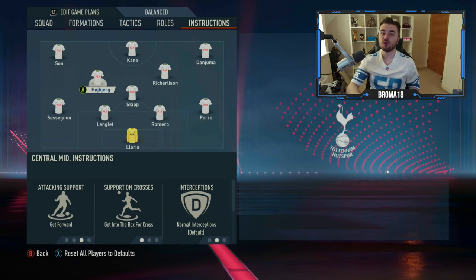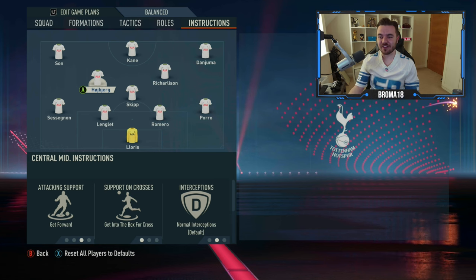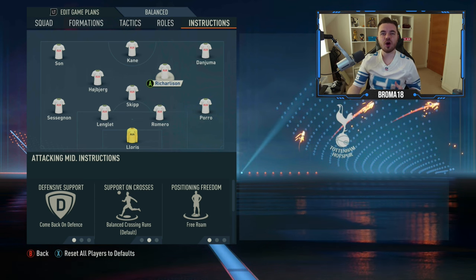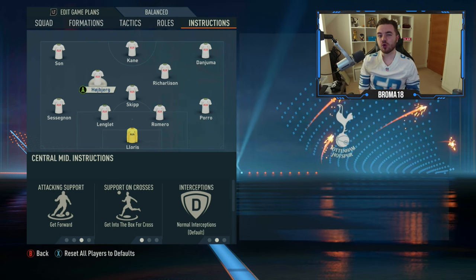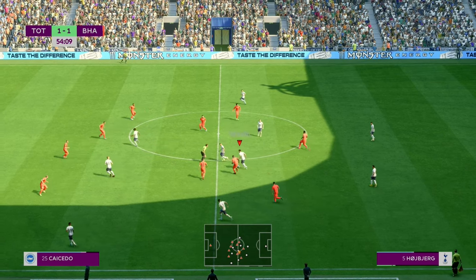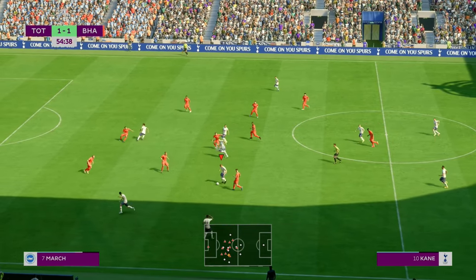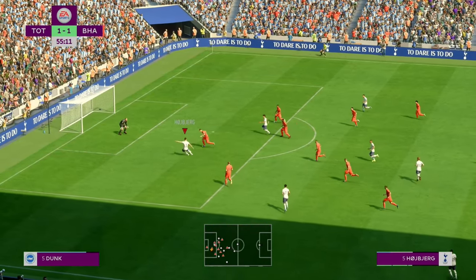There are also important midfield instructions to note. In this 4-3-3 we have a defensive midfielder and I've moved one — Richarlison in this case — to central attacking midfield to get into more advanced areas. Ideally, you also want one midfielder set to get forward and get into the box. Here we've got Hojbjerg, who has high work rate, on get forward — you'll find him running beyond the striker when he drops off, giving yet another option.